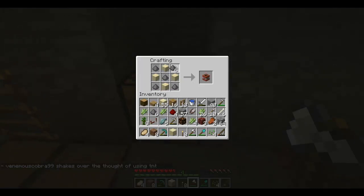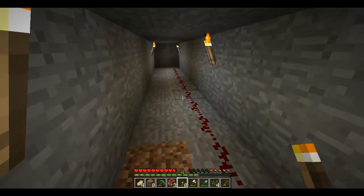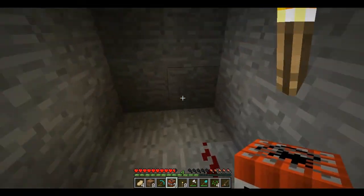Oh, shut up. There you go — TNT. How much sulfur have you got? Oh, you've got some more. I gave you six. There you go. Take up a nice little redstone. So we're now having three bits of TNT. Yay! Let's blow some stuff up!